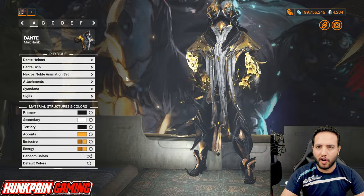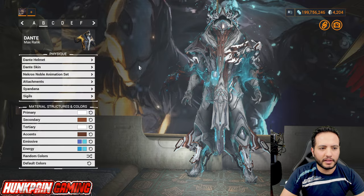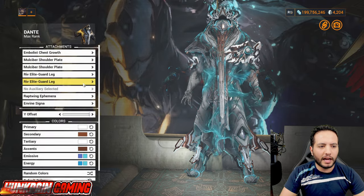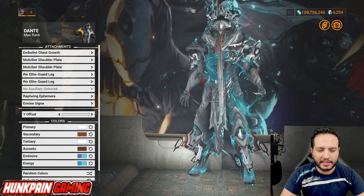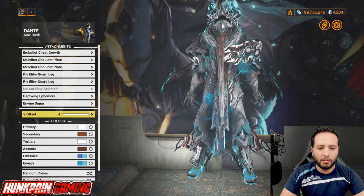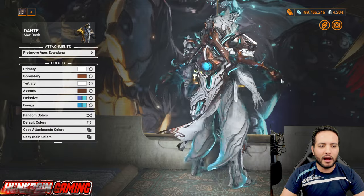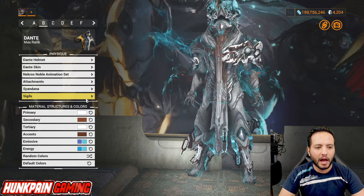Now for Model B: Dante helmet — you can switch it if you don't want it. Dante skin, Necros Noble animation set. Attachments: Humble chest growth, multiple shoulders, Rip Elite Guards, Wrapped Wing ephemera from Zaryman. In-Vine signal at maximum, and Sindana — the Brought Fire, a big Sindana. Look at this beauty!